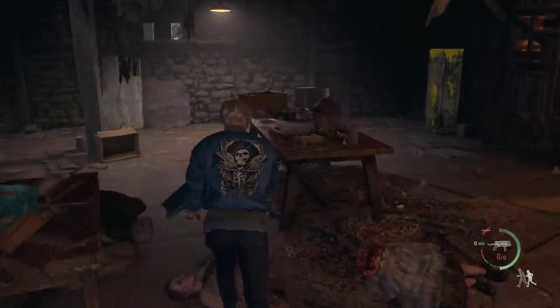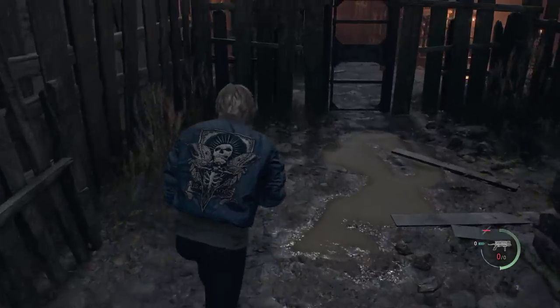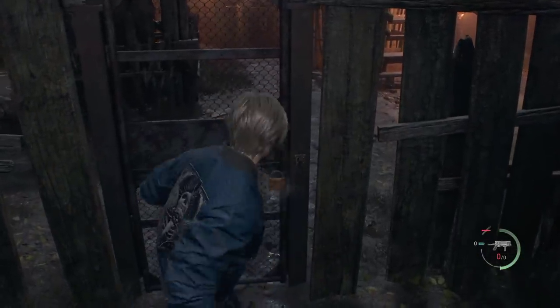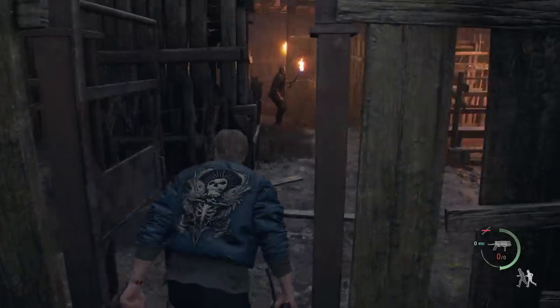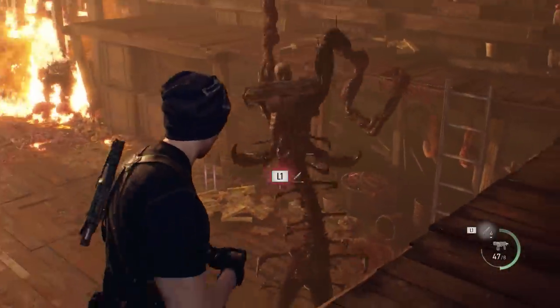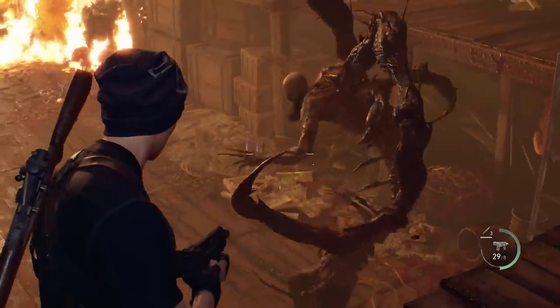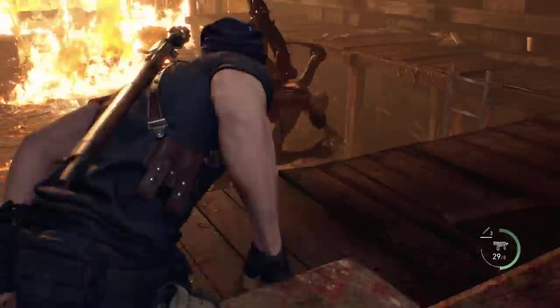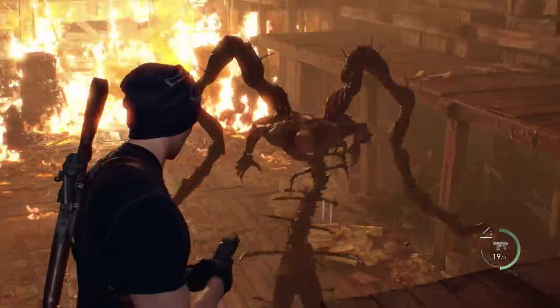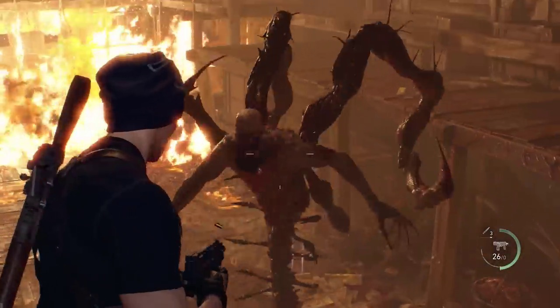At that point, you might as well just power up a shotgun — the riot gun — or the TMP, which are more effective and reliable, and you can use them until the very end of the game. If you are familiar with my S-Plus Professional Guide, I do make extensive use of the TMP, and it ends up being a really good investment, as opposed to the Bolt Thrower, which is only good in certain and specific situations.